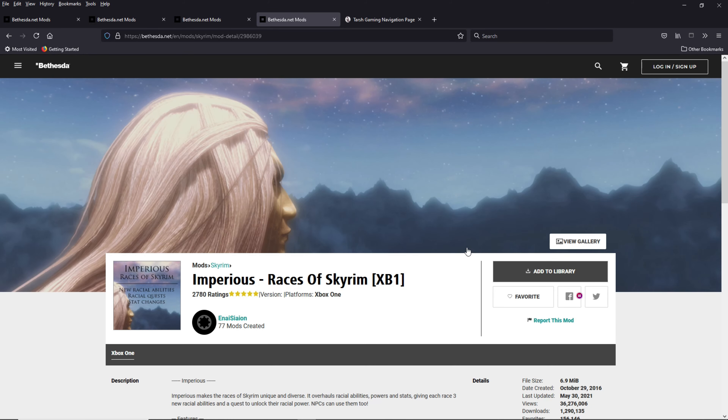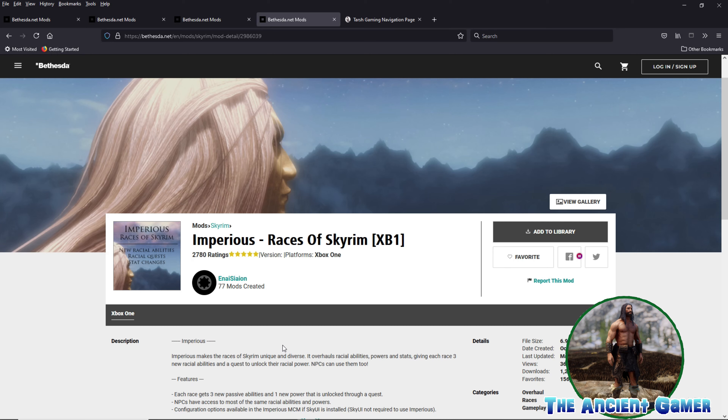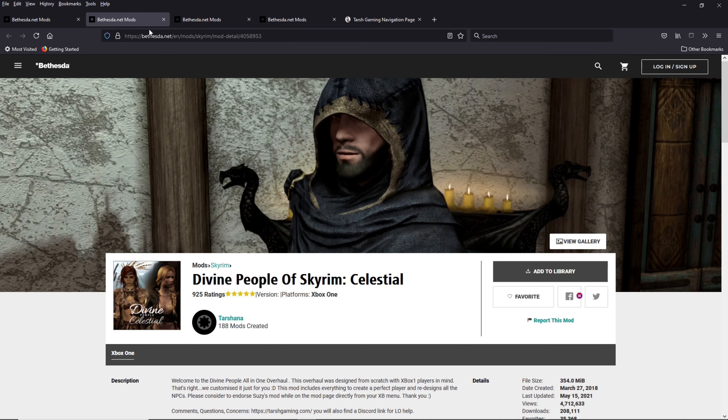Imperious Races of Skyrim is integrated right into Divine People, and I really like this mod. It basically just makes all the Races of Skyrim unique and diverse. It overhauls the Racial Abilities, Powers, and Stats. It makes the Races more like they are in Oblivion. So I use Divine People of Skyrim's Celestial version.